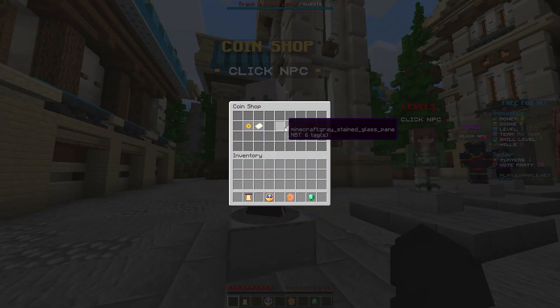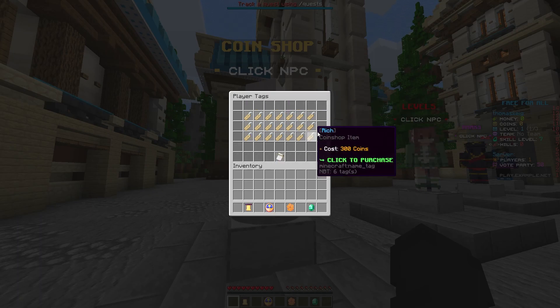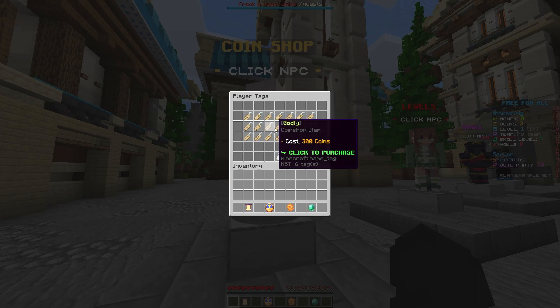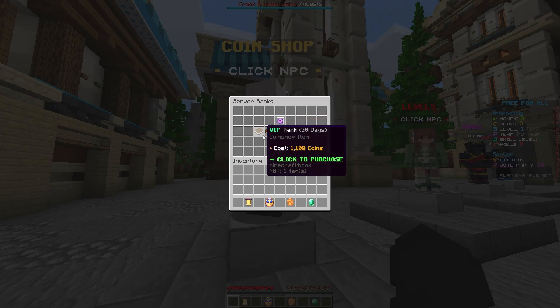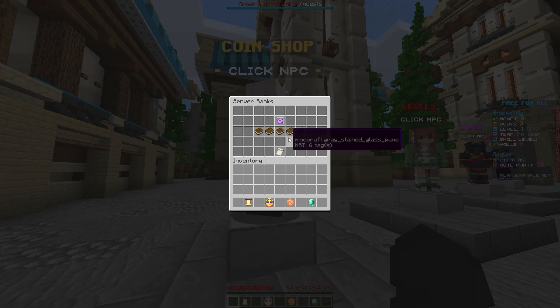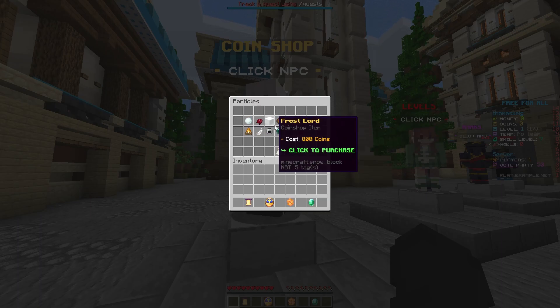Going around the NPCs, you first have the coin shop which has six categories. It includes player tags — these are the same throughout all the setups, so if you buy multiple you can link them all together so player tags work between servers. You've got chat colors as well, along with some ranks you can buy — again, names are the same across the different servers so they can all link together really well.